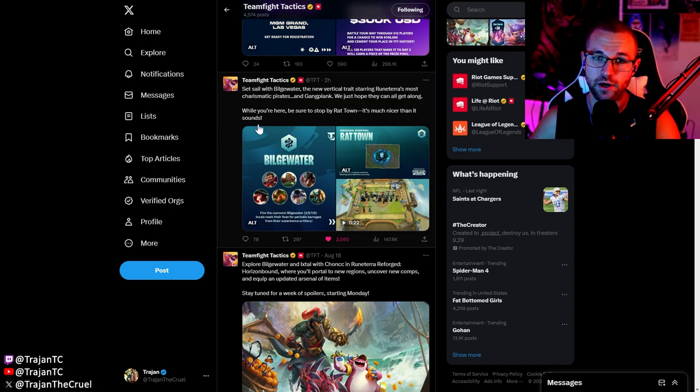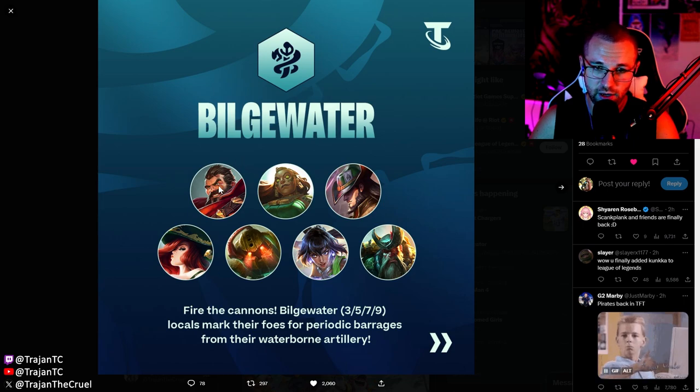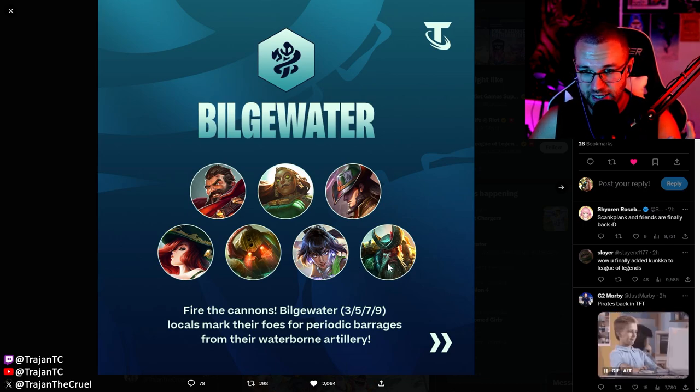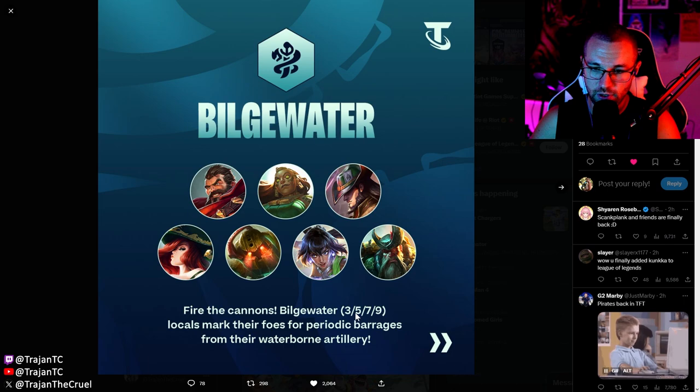So the new trait is Bilgewater — the new vertical trait starring Runeterra's most charismatic pirates. And Gangplank — isn't he one of the most charismatic pirates? We just hope they can all get along. While you're here, be sure to stop by Rat Town, which is a new portal — it's much nicer than it sounds. The units for Bilgewater are: Graves, Illaoi, Twisted Fate, Miss Fortune, Nautilus, Nilah, and Gangplank.